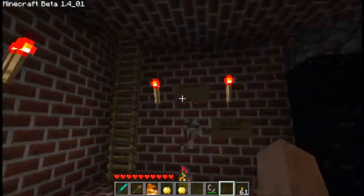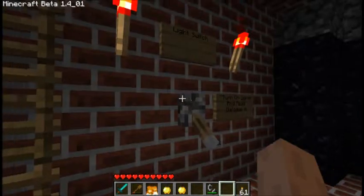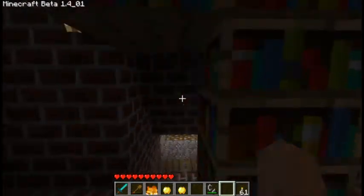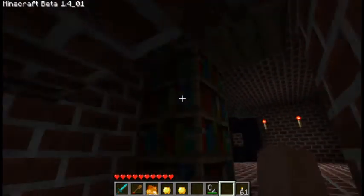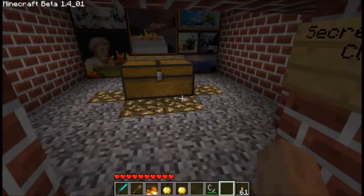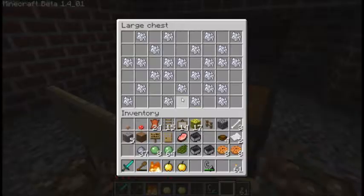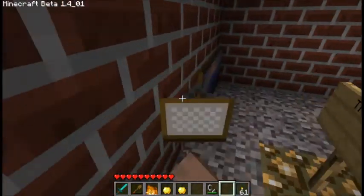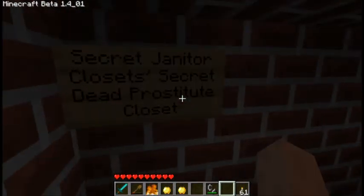So I went back down here, and I remembered that there was something — a hidden room. So I tried to break these blocks and I'm not 100% sure I'm allowed to do that. But yeah, secret janitor closet. They don't do anything. Trash can. Lots of boaming. Don't think I really need that.